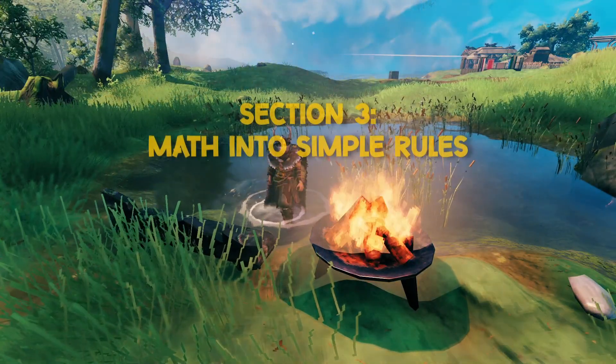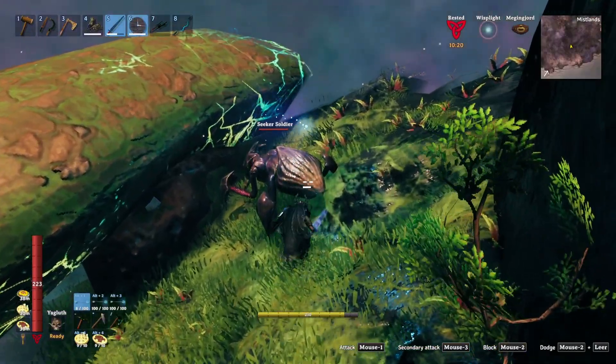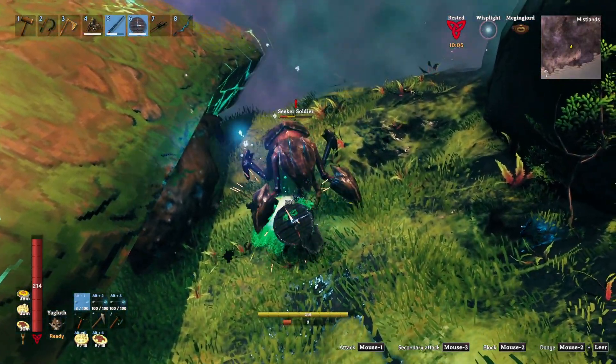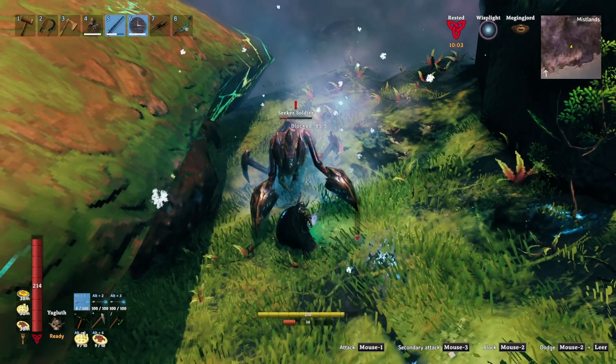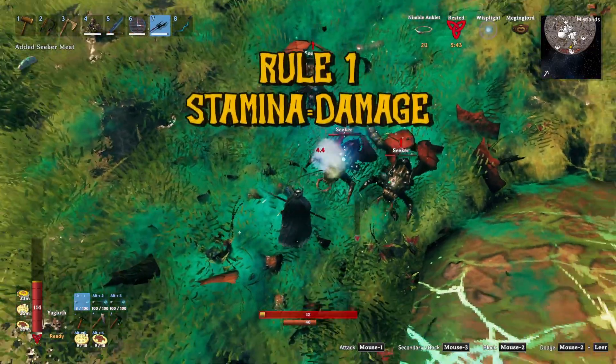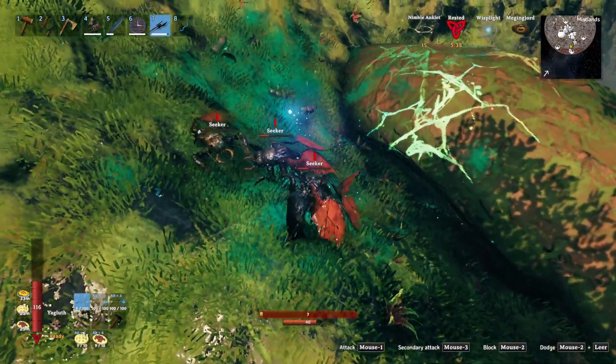Section 3: turning the math into gameplay decisions. Now that you know how damage is calculated, let's turn the math into choices that help you kill tougher enemies faster without better gear. You don't need to play perfectly — just let the system support you. Rule one: stamina is damage. If you're out of stamina, your damage pipeline doesn't matter — you simply can't attack.